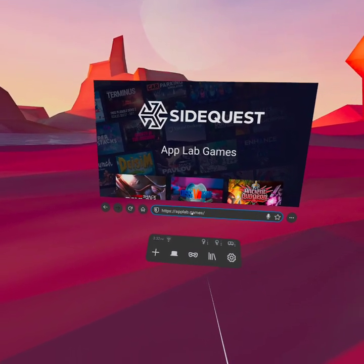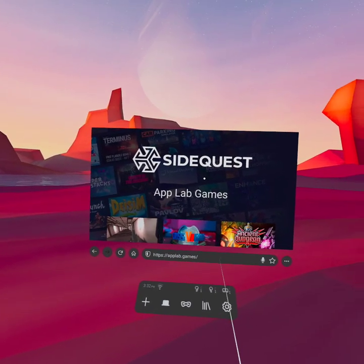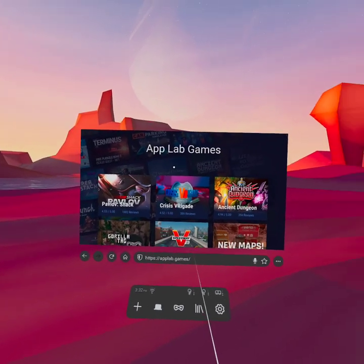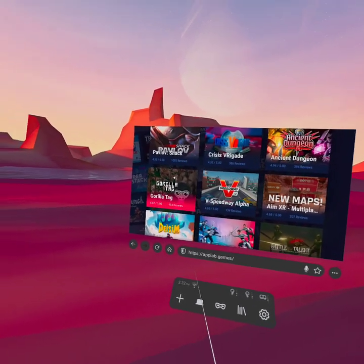You really just go to AppLabs.games - that's it, that's all you gotta do. AppLabs.games. And here you'll see all of these games and new games being added all the time.